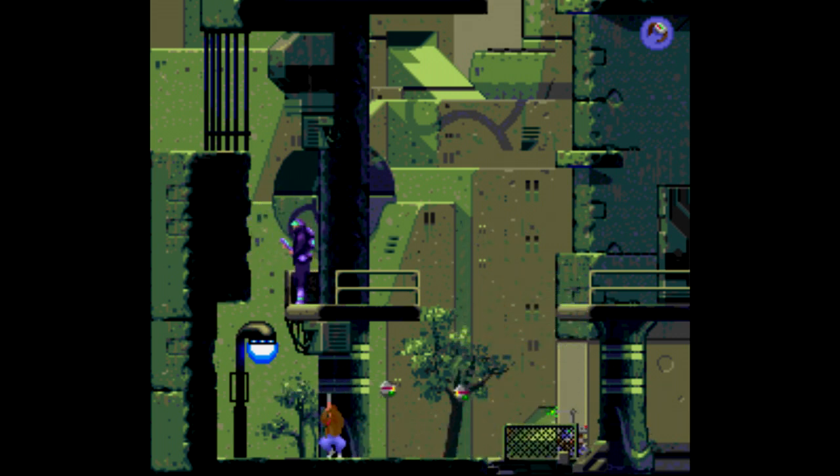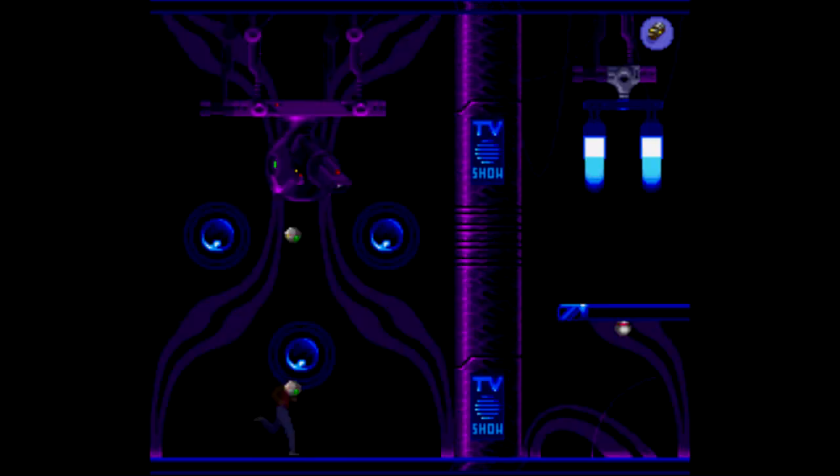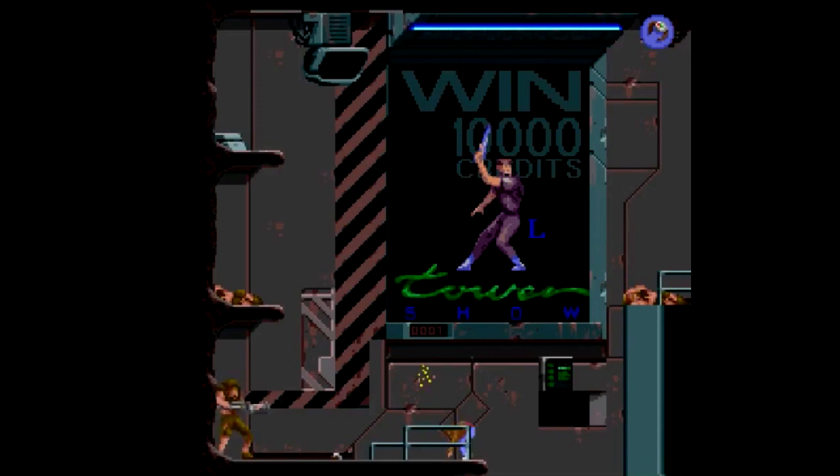But if you approach Flashback that way, you're gonna have a bad time. This is a game, just like Blackthorne, that you have to think your way through. Thankfully, the controls are a bit more polished here. For example, if you need to get to a higher ledge, you can just run toward it and you'll automatically jump instead of trying to time it perfectly down to the pixel. It's just a lot less finicky and more streamlined than the usual cinematic platformer.